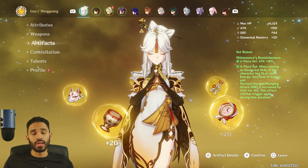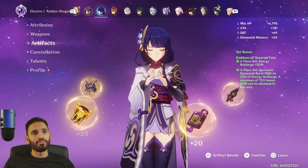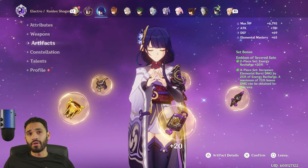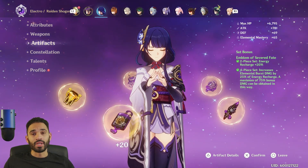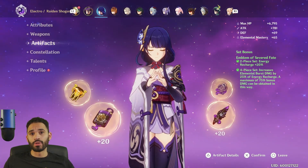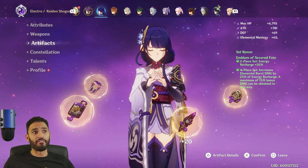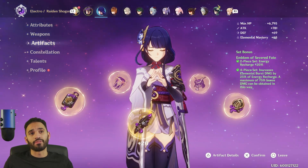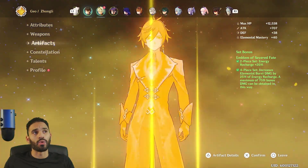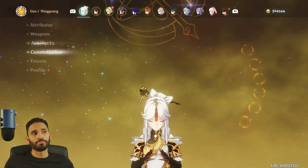In patch 2.1, Emblem of Severed Fate also dethroned two-piece Archaic Petra with two-piece Noblesse for Elemental Burst damage, giving a bigger burst damage bonus than 35% with energy recharge factored in — around 50-60%. I recommend Emblem of Severed Fate if you're going for a support DPS Ningguang. But if you're going for main DPS, Shimanawa is absolutely cracked.